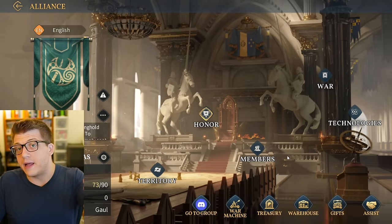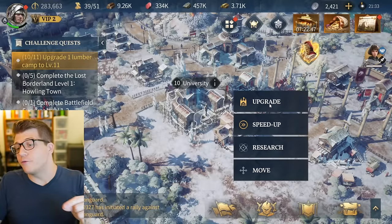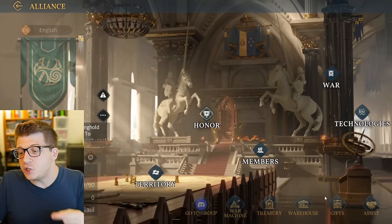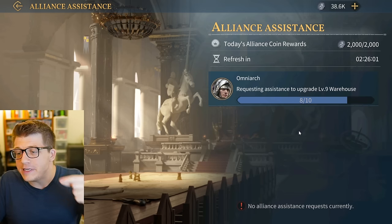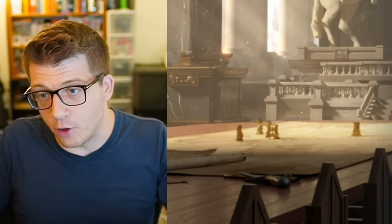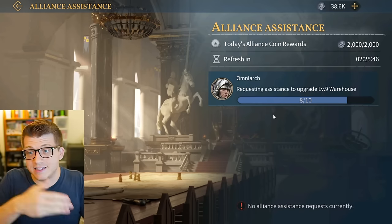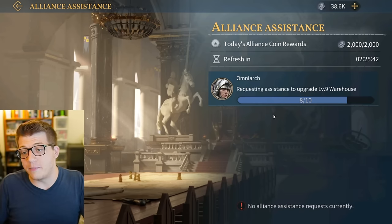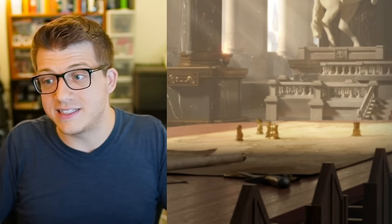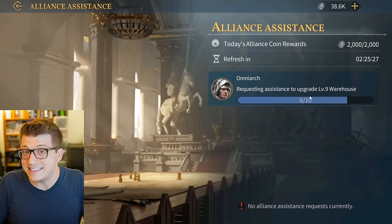You can join an alliance by clicking the little banner on the bottom bar - some require applying, others you can join immediately. One key reason alliances are so important is the alliance assist feature. Every time you go to upgrade a building or do research at the university, you can ask your alliance for assistance. Every online alliance member can tap the help button and it will speed up that building or research by a minimum of one percent - which scales with build time, so one percent of 30 days is a lot.